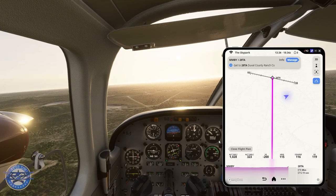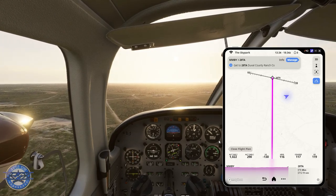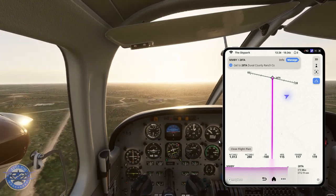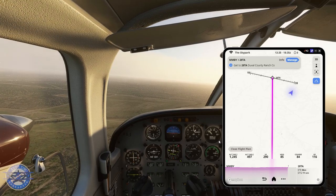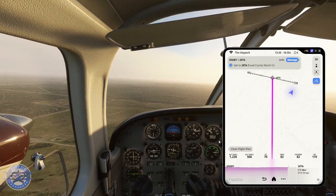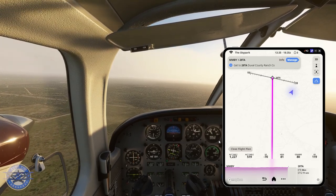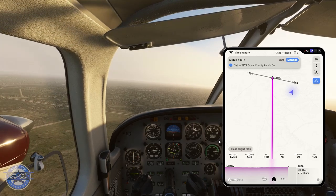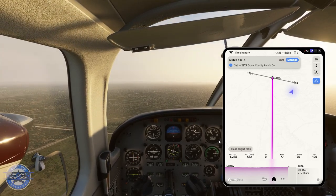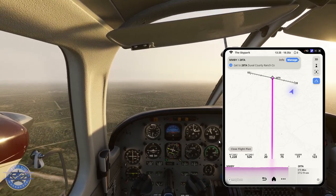That'd be interesting if we landed and they were just sitting there waiting for me. I don't think I'd do much jail time because it's just counterfeit sunglasses. I'm going to leave my landing lights off for this landing, just in an effort to not bring attention to us — and also it's bright enough that I don't need them. Normally I would have kept them on this entire flight since we're below 10,000 feet.